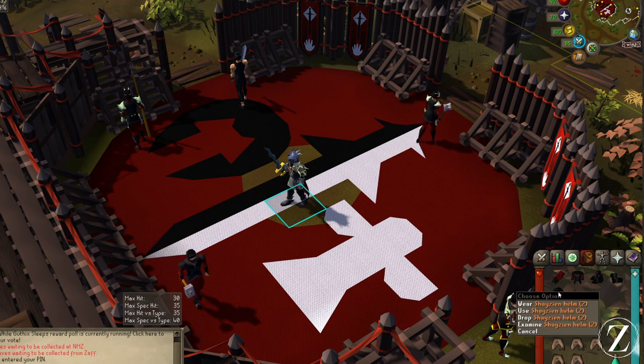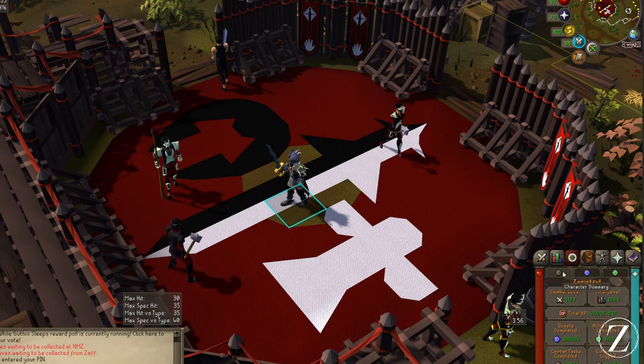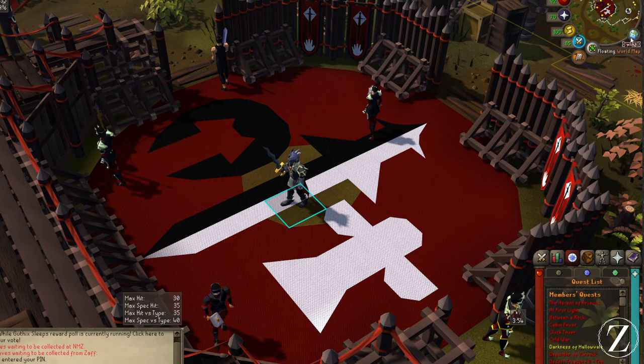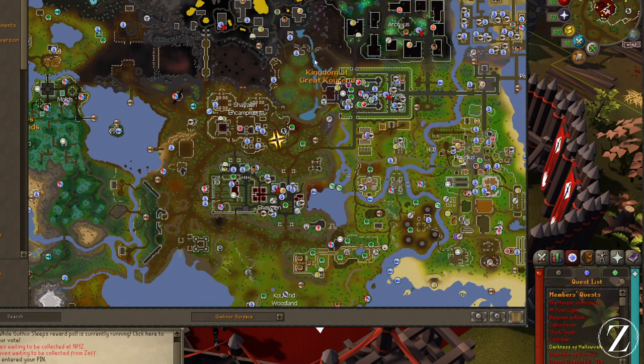What's up guys, today I want to show you how to get a full set of Shayzien armor. Now that Jagex has removed favor, you can come straight here to the combat ring located in the Shayzien encampment in Zeah.